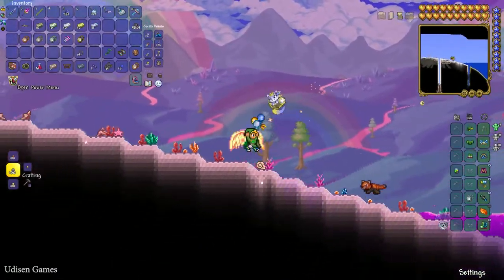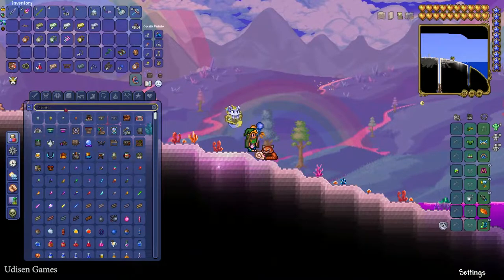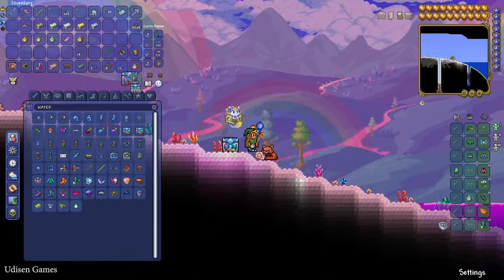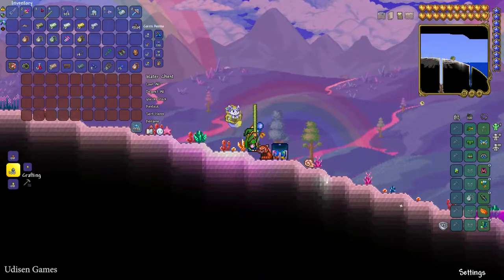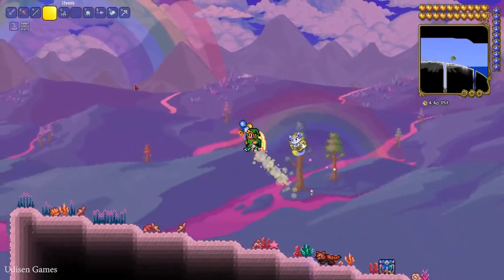Okay, how to obtain this item? The first option: you can find it in water chests. I want to show you how a water chest looks — you can find them on the bottom of any type of lake, any type of ocean, or similar open water. Sometimes you find the item there.